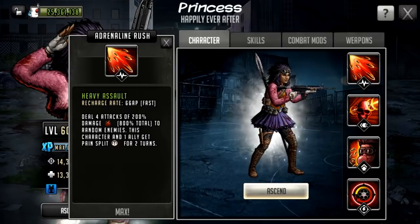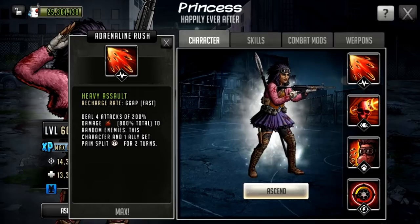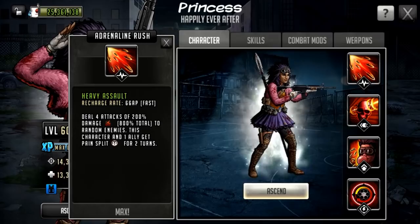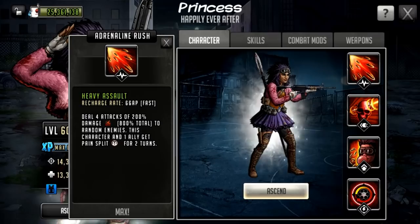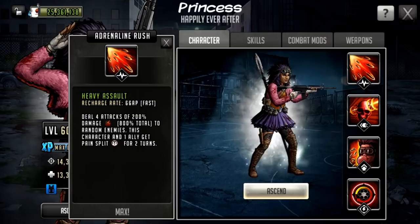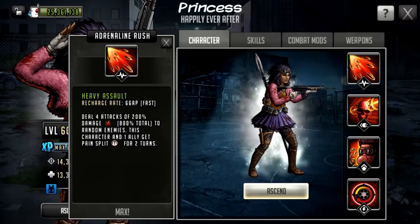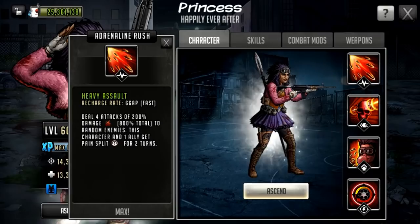Her adrenaline rush is called Heavy Assault — a 66 AP cost rush. It deals four attacks of 200 damage, 800 total to random enemies, and this character and one ally get pain split for two turns. The four attacks of 200 damage to random enemies is going to be really powerful, and with multi-hits this is going to look absolutely crazy — similar to Sandy's rush but with more attacks.